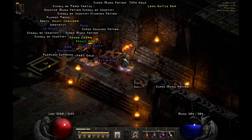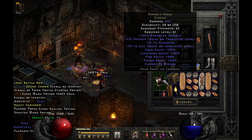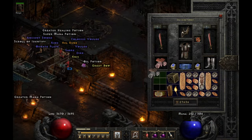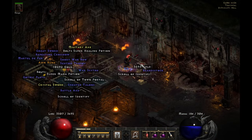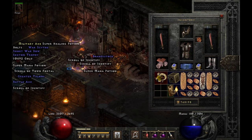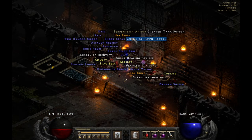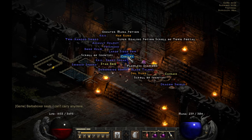On run 18, found a Dol rune. On run 21, got an Immortal King belt. On run 24, found another set piece, this time for the druid. On run 26, got a unique serpent skin armor — this should be the Skin of the Vipermagi.